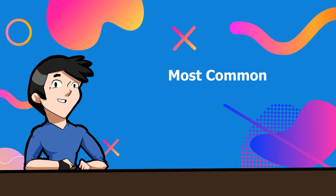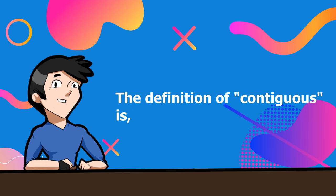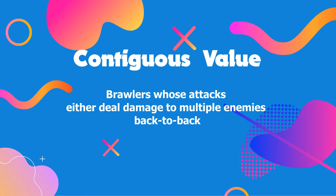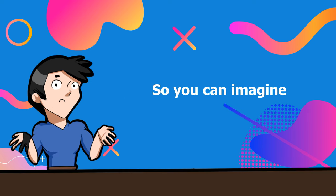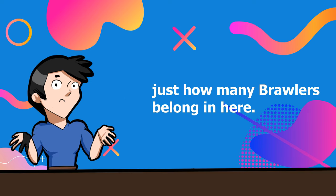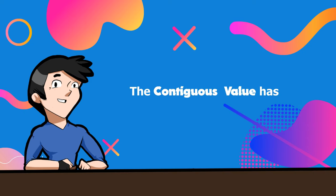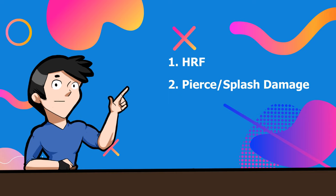And finally, number 10 — the most common and most powerful value among brawlers: the contiguous value. The definition of contiguous is, among other things, next together or in a sequence. So the contiguous value refers to brawlers whose attacks either deal damage to multiple enemies back to back, or deal continuous damage over time. There's no real hard counter to these brawlers as they range across ambush, control, support, survival, and fallback values. Contiguous value brawlers often have very high win rates. The contiguous value has four subdivisions: HRF, pierce or splash damage, overtime damage, and bounce damage.